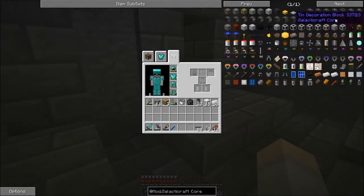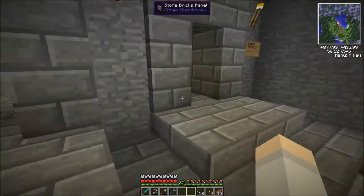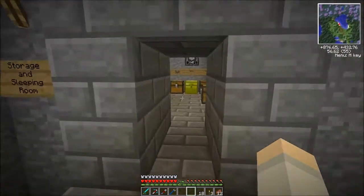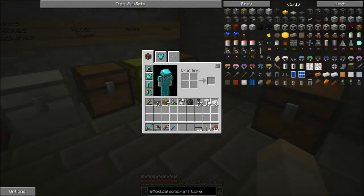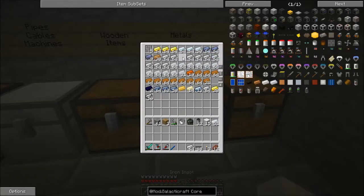We're going to need probably twice of everything because we're going to need machines for down here and we're going to need machines for on the moon. So let's get going with the gear I need to stay alive. We're here in my storage room. The mask only requires glass and an iron helmet, so let's get some iron.